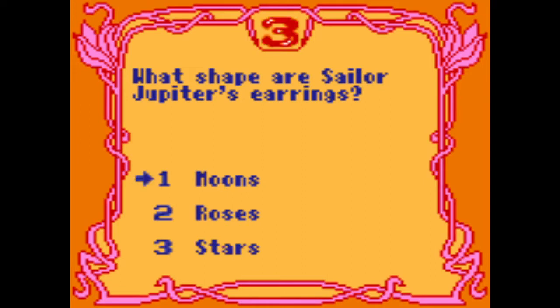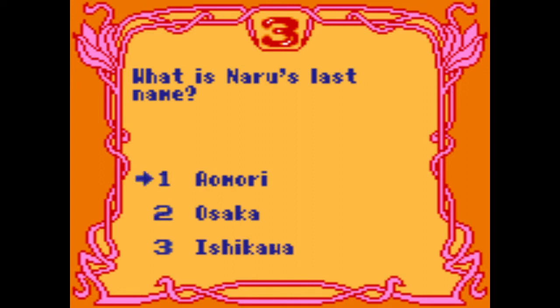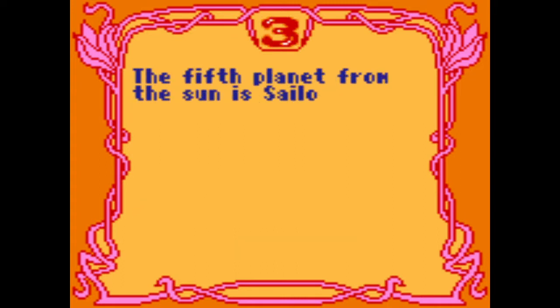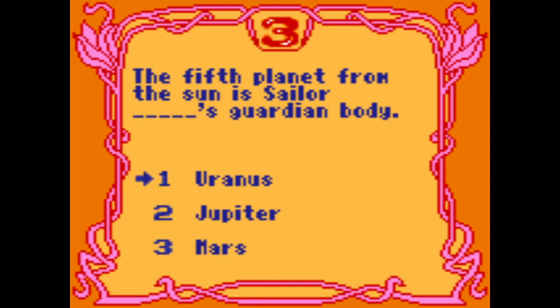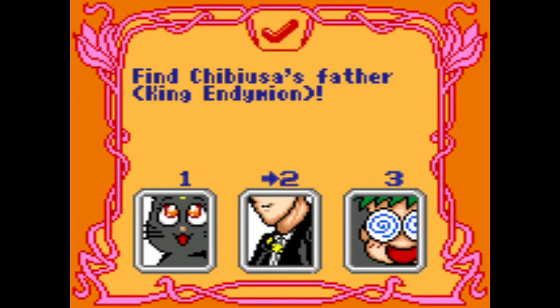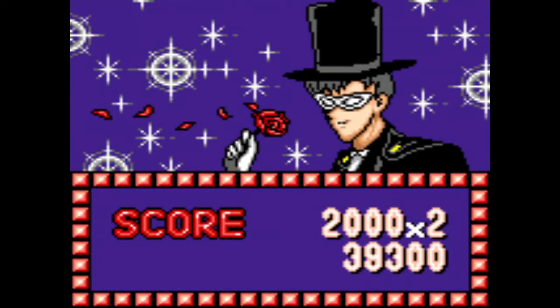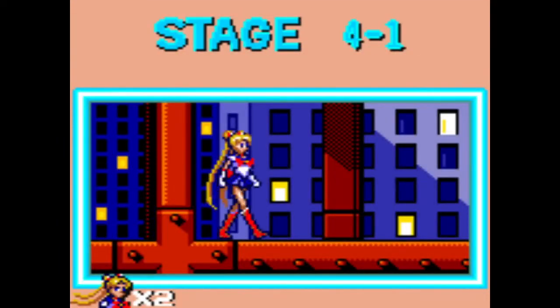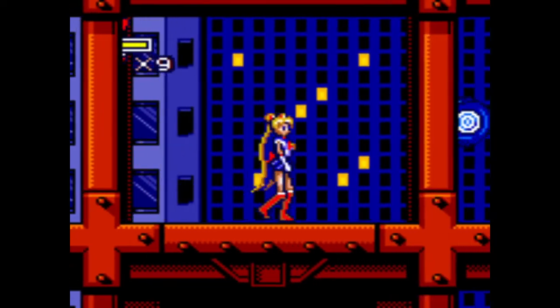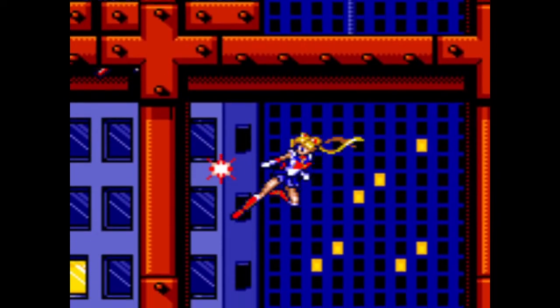Oh, I'm probably not going to do well on this one. What shape are Sailor Jupiter's earrings? Not moons. What is Naru's last name? Not Ishikawa. What racing game did Minako lose in a match to Haruka in? Not Daytona 2000. The planet from the sun is Sailor's... Jupiter. There we go. I got two. Look, I'm not a Sailor Moon nerd, okay? I only watch like the dub.